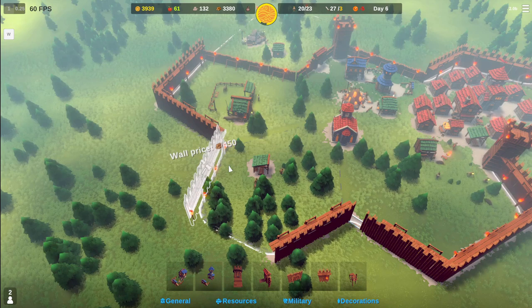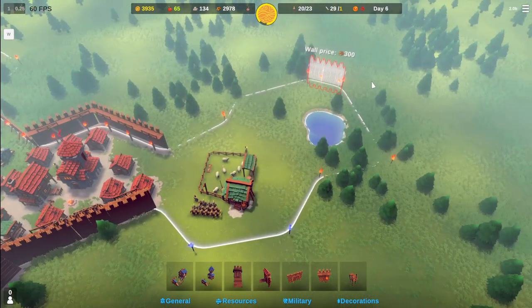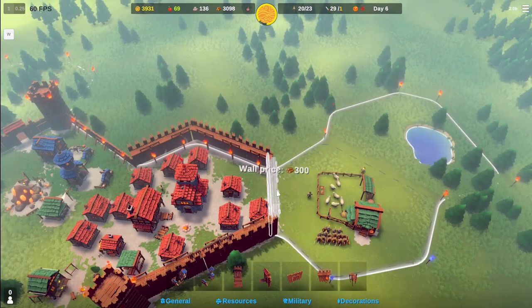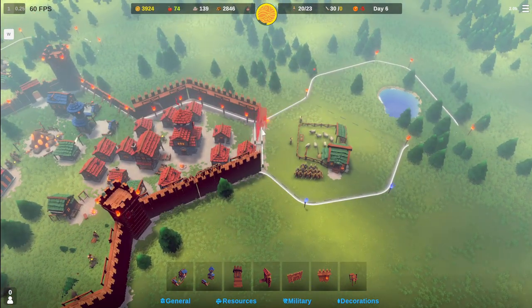I think I'm going to have a gate right here. I want to have a couple of gates where we can get out, because I don't want to be too hemmed in. I might also just gate this right here. Yeah, I'll put a legitimate gate there, not the wall.